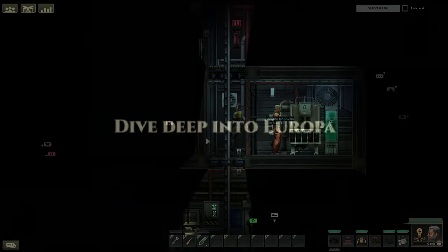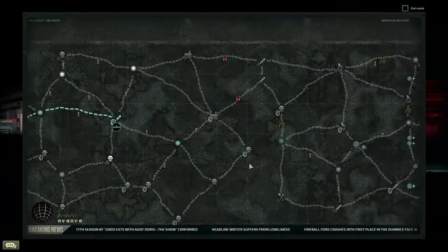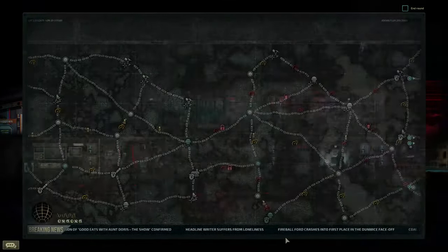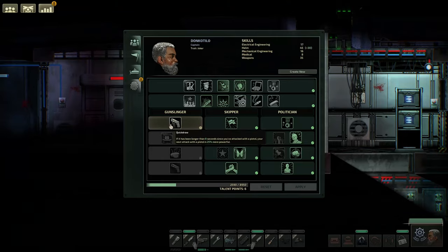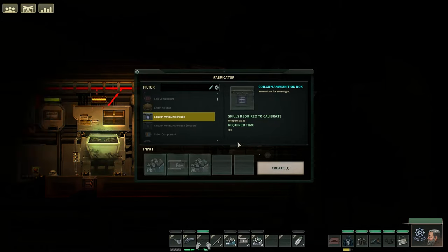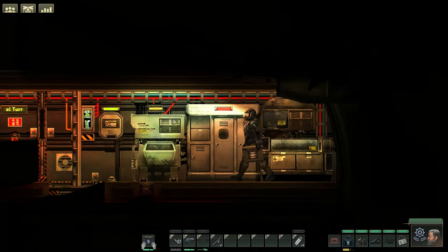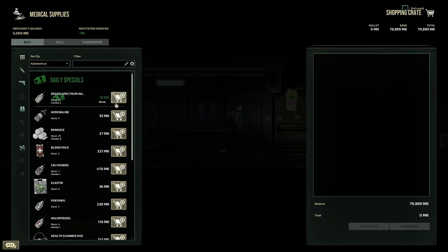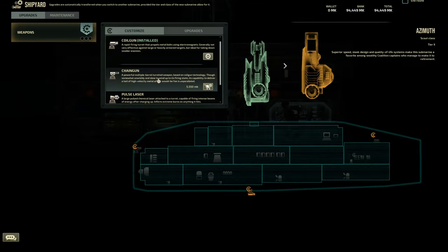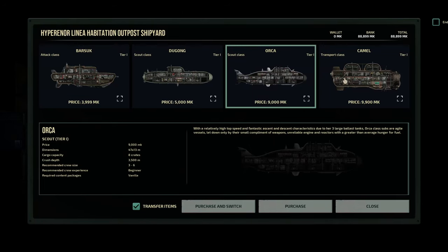Humanity has colonized the rim of an impact crater on Europa. Choose your path into the unknown through changing environments and ever harsher conditions. Hone your skills, unlock talents, craft items, and acquire new gear to improve your character. Interact with the locals, hire workers, buy and sell supplies. Upgrade your submarine in many ways, or acquire a brand new one for the next journey.